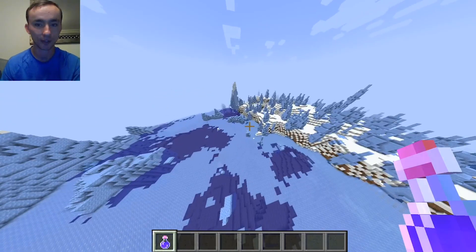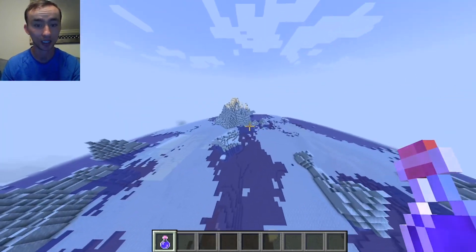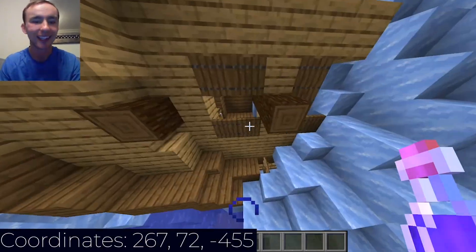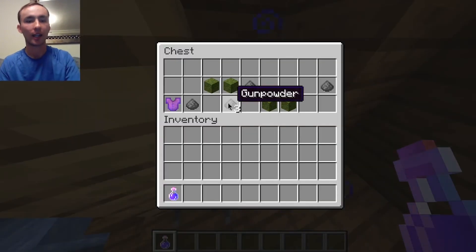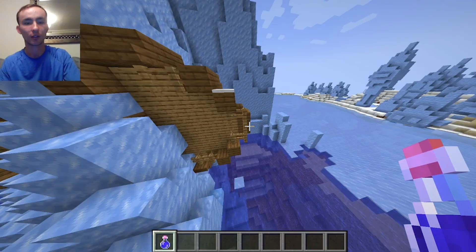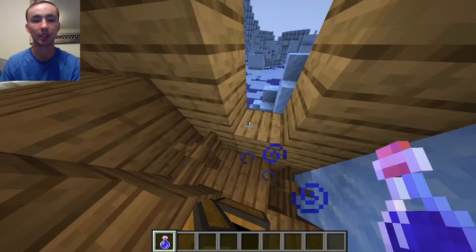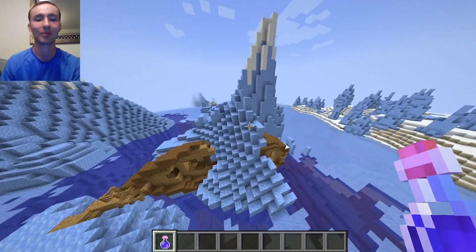So if you need ice for anything or you just want to live in one, you will be well supplied. The shipwreck is right over here — makes you wonder what happened to the sailors on it. If we go in here, there's a chest and it has pretty useless stuff. But then over here there's usually a chest, and boom — you get emeralds and iron and lapis. So not bad at all; you'll be pretty well off from the shipwreck.